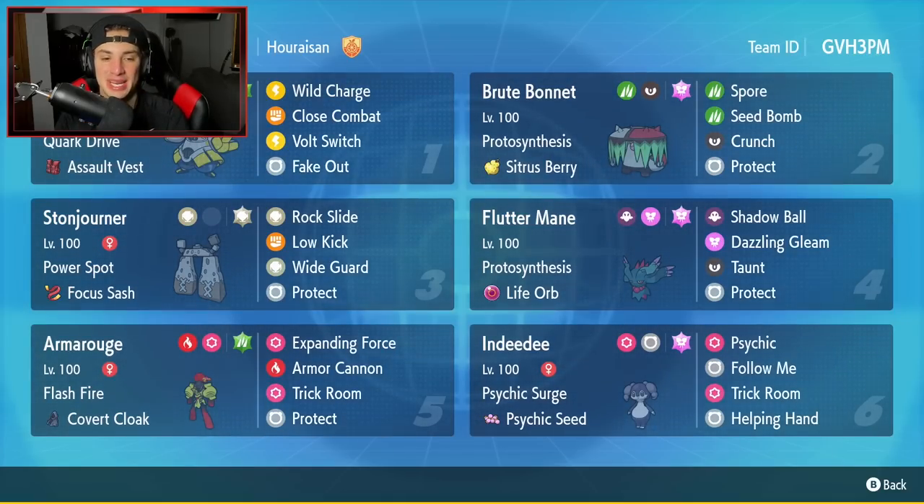We're using a Stone generator team with the ability Power Spot — whenever an ally Pokémon is standing next to it, it gets a 30% increase in damage, which is absolutely amazing. Pairing it with Pokémon like Fluttermane, you can do some crazy damage and just shred through teams. Top left hand corner in today's team preview, we got Iron Hands — solid paradox Pokémon all around. Can't go wrong with it with Quick Drive and the Assault Vest as its item. It's got Wild Charge, Close Combat, Full Switch, and Fake Out — probably the most used moveset on Iron Hands besides swapping Close Combat for Dream Punch.